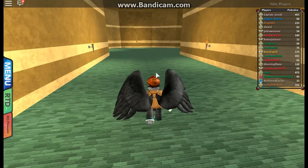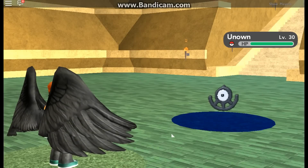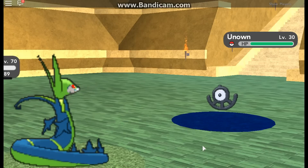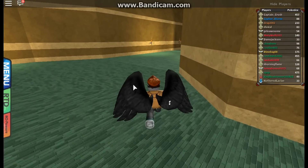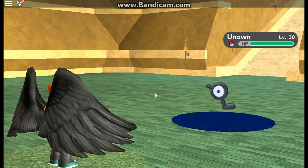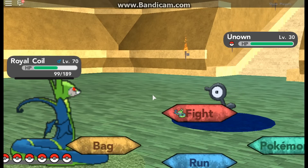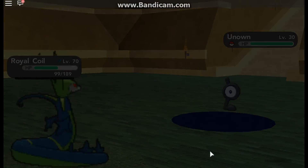Seeing that I already have them. I have yet to run into a shiny Unown as well. I did have the Rowap Berry power on, and for the hour that I was catching, none of them were shiny - which is understandable. Because it gave us shiny Victini - the sixth time we got it we got our shiny Victini. So it's kind of counterbalancing for us.